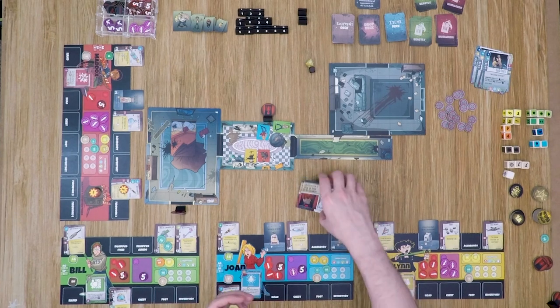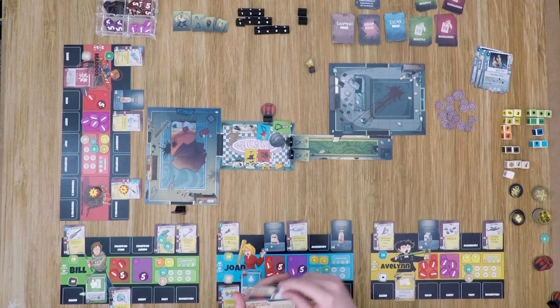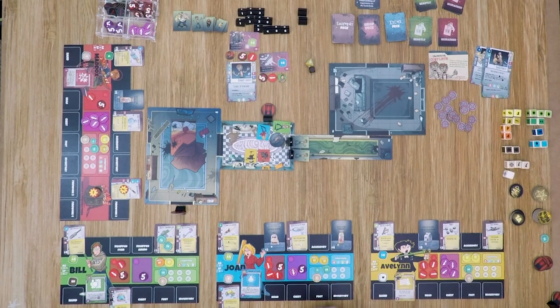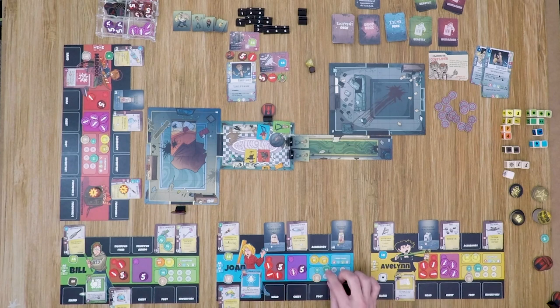Completing objective 2: we spawn two lackeys in the map tile adjacent to the doorway from which the family entered. All family members go offensive in the prep phase — Evelyn, Maddox, Joan, and Bill all take offensive stances, readying themselves for the fight.